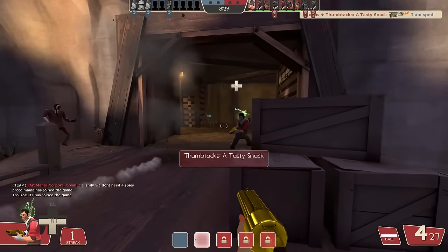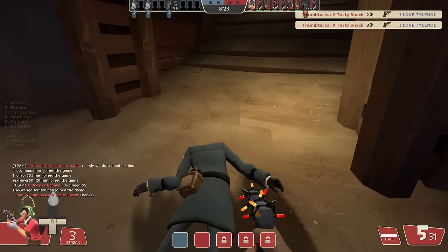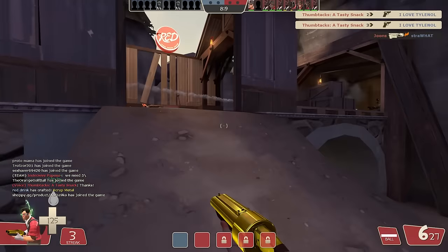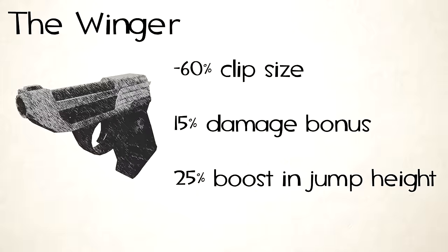The Winger is a great weapon — and that says a lot, because I think it's a decent contender for Scout's worst secondary. So when his worst secondary is something that's still a fantastic and viable choice, you know that Scout's secondary roster might just be a bit busted. The Winger trades off seven ammo in the clip for 15% more power in each shot and a 25% higher jump height while the weapon is out. All of these stats change how you use the Winger compared to the pistol dramatically.